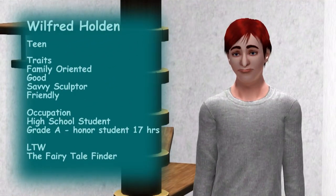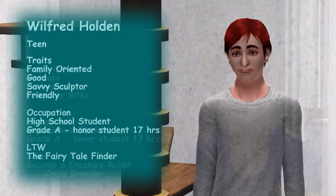The first teen we check on is Wilfred. His traits are family oriented, good, savvy sculptor, and friendly. He has to wait until he's completed his three days on the honor roll. His lifetime wish is the fairy tale finder, which means he's got to adopt a unicorn — that may never happen, so he won't be waiting for his lifetime wish before aging up.